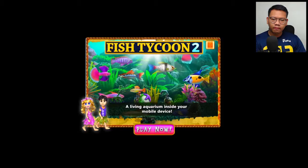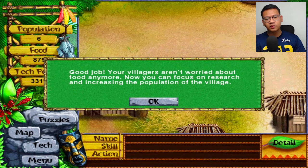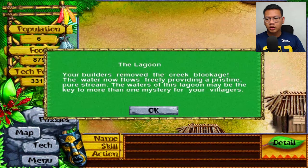Good job! After about two hours at double speed, which is about four real-time hours — good job! Your villagers aren't worried about food anymore. Now you can focus on research and increasing the population. This message appears when your food reaches 500.